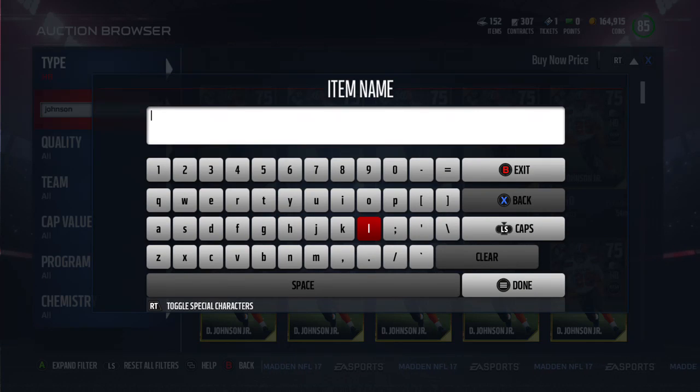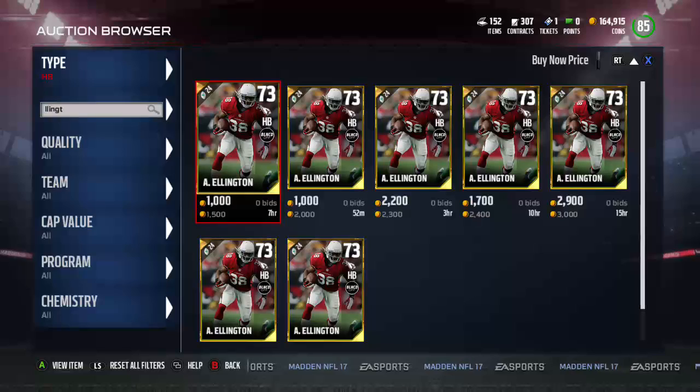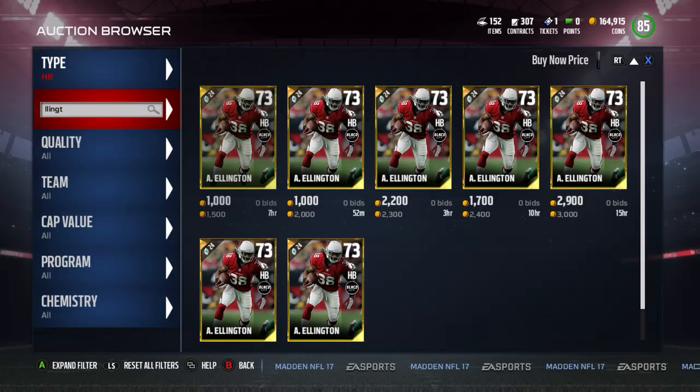Next is Andre Ellington at 1,500. His stats are 87 speed, 83 carrying, 86 ball vision which is pretty good, juke move 90 — pretty good stats at 1,500, which is a good price. But when you're spending this money on a running back you might as well upgrade to McCoy or somebody like Jonathan Stewart.